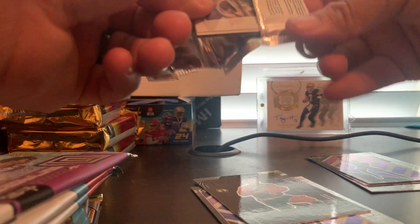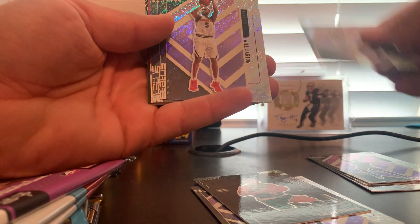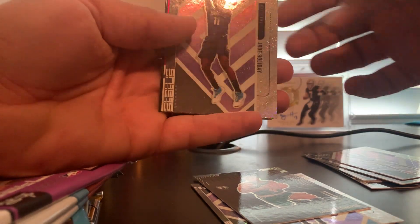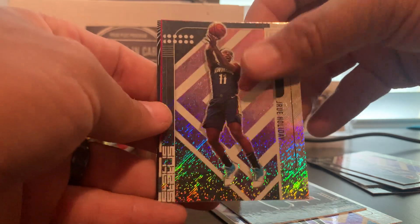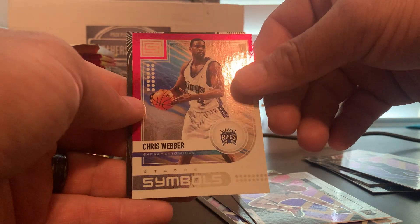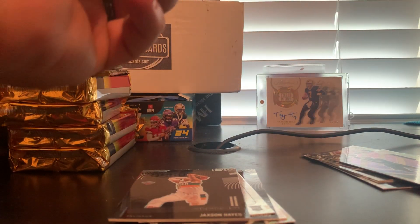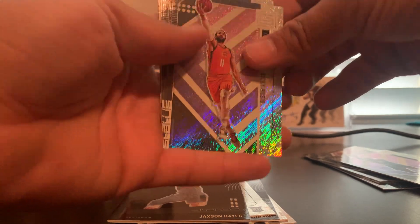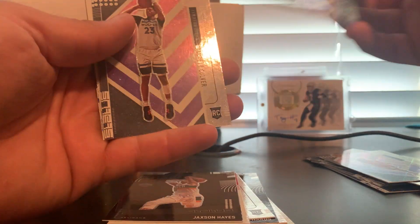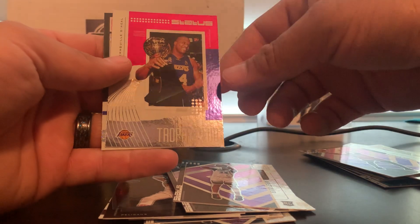I'm not big into basketball so forgive me if I don't know all the different parallels on some of these. We've got Devin Chendo, Will Barton, Drew Holiday, Jordan Poole rookie, a red Chris Weber Status Symbols, and a Jackson Hayes New Beginnings rookie.